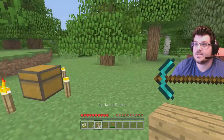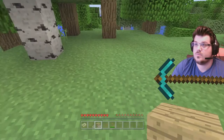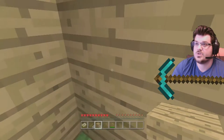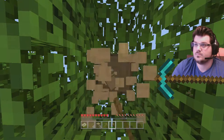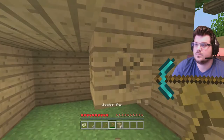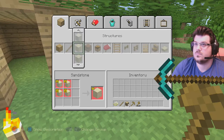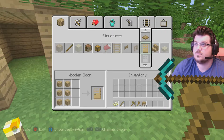You're going to want to make a place to live, because when it becomes nighttime the mobs come and get you. So we need to make a little house. Don't judge me — this is just a makeshift house to show that you need a place to live.